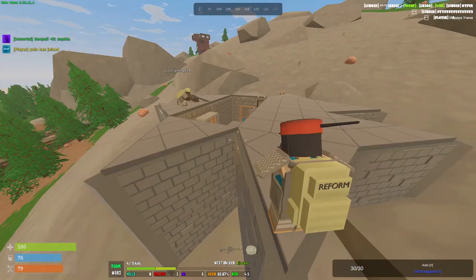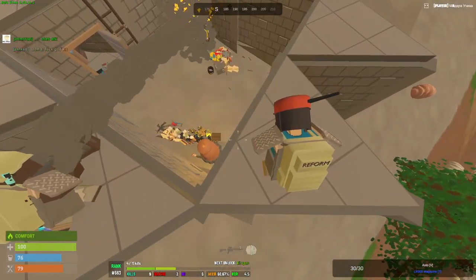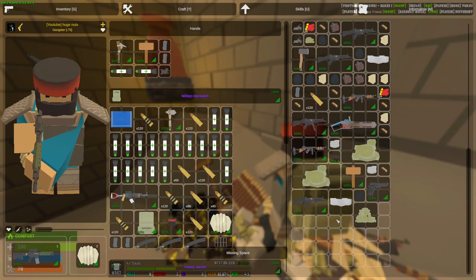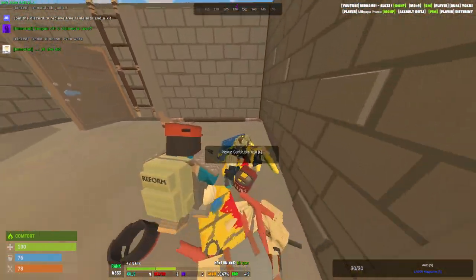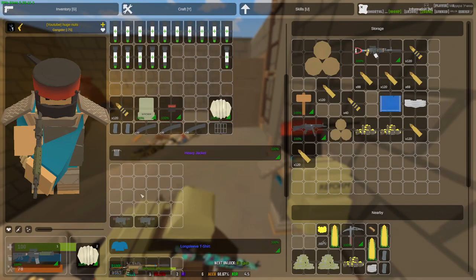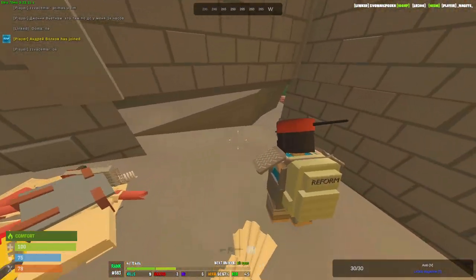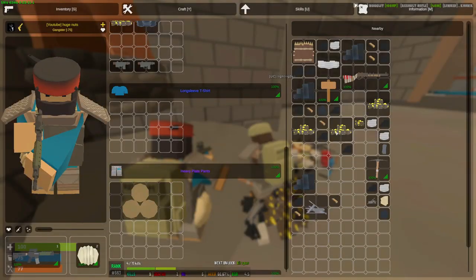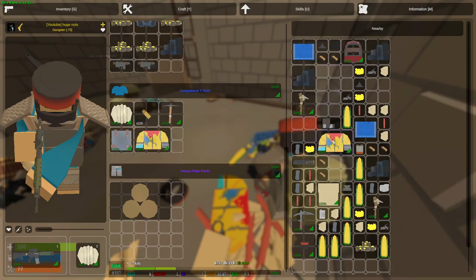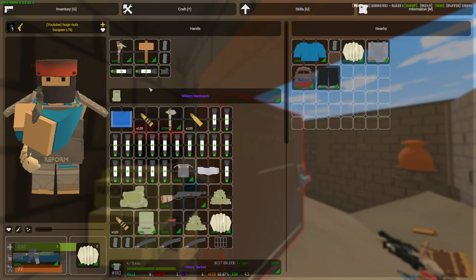Damn, this grenade launcher is OP. We broke all the floors and the lockers are down. Bunch of loot — a lot of metal, a lot of sulfur. Let's start vaulting stuff in case we get countered. Let's take the ammo, the sulfur, a heavy jacket. Bunch of uncooked sulfur too — that's pretty good. Insane counter raid. We also got two hazmat suits. Huge counter — great start already.